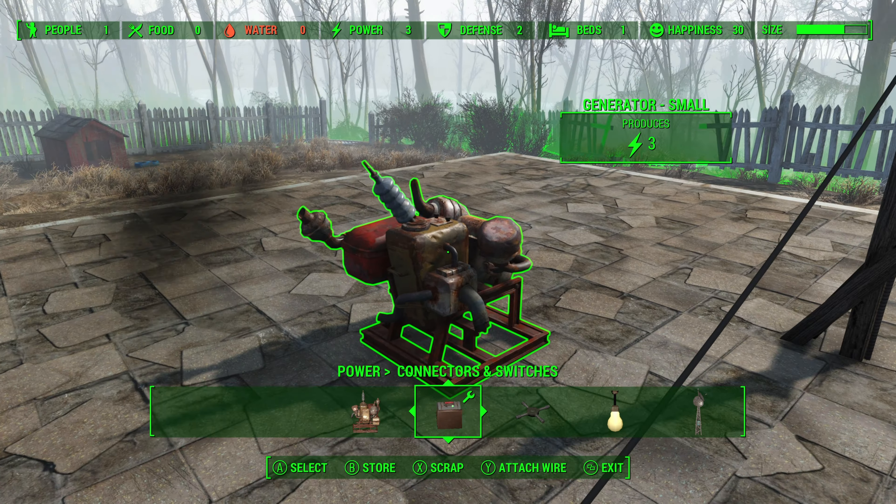Now what you need to do is connect it to this generator. This is why we have the conduit at a different — higher — height, because we want the wire to actually cross over the power generator.